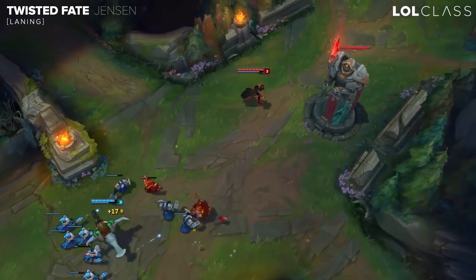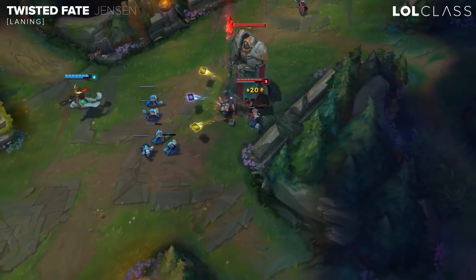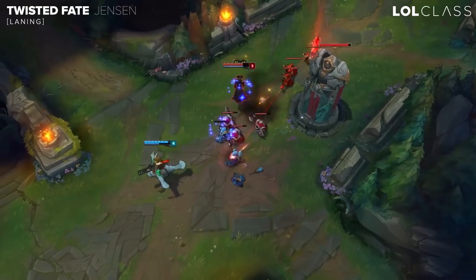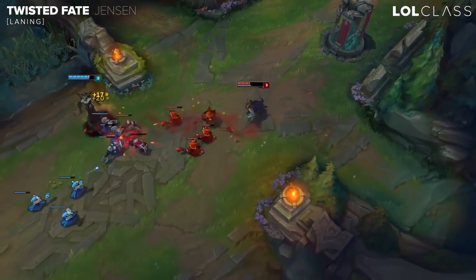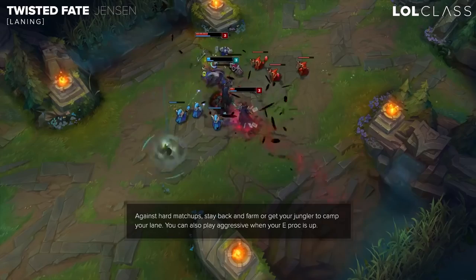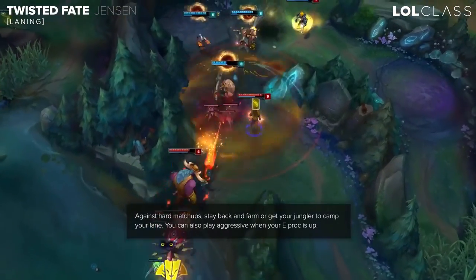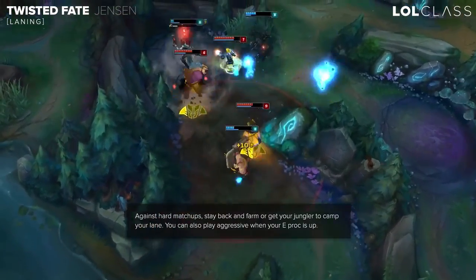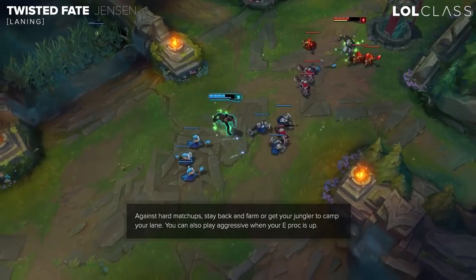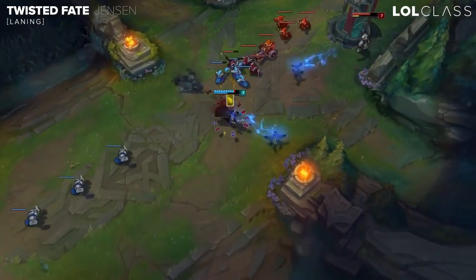TF's early laning phase varies a lot depending on the matchup — there are matchups where it's really bad and others where you can actually win the lane. You want to stay back and farm creeps as well as you can, giving up a few CS depending on the matchup. If you're against a hard matchup, try to get your jungler to help you out early. When you get ahead, look to pressure your advantage toward the side lanes. If you run ignite like I typically do, always try to trade when your E proc is up — run in, stun card them, and then kill them when your E proc is up, or punish them when they go for CS.